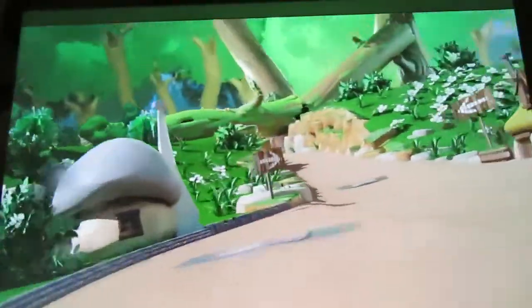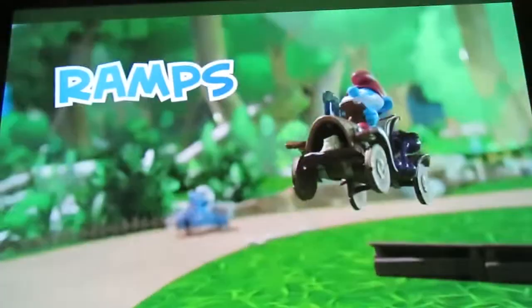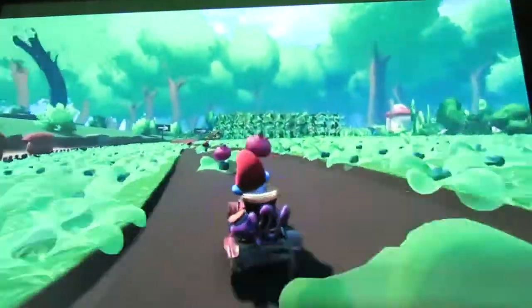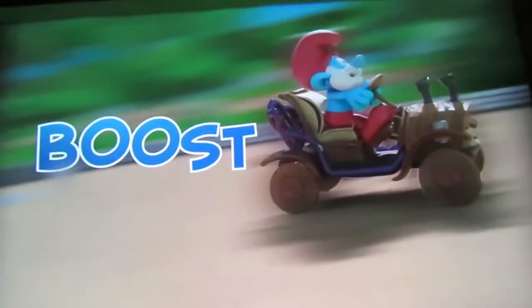In order to reach first place, do as Papa Smurf does. Know the tracks by heart. Take the ramps to fly over the opponents. Find and use the shortcuts. And drive on the boost areas to enter a state of dimensional boost.